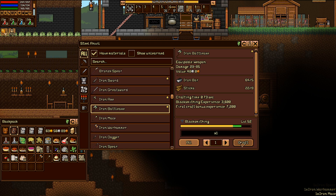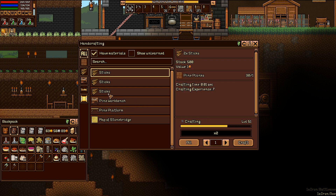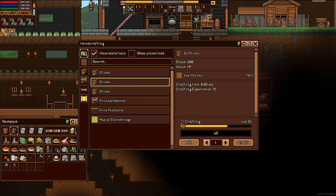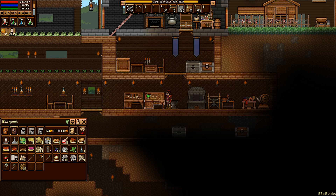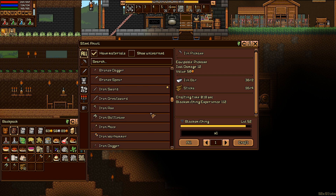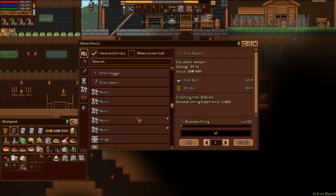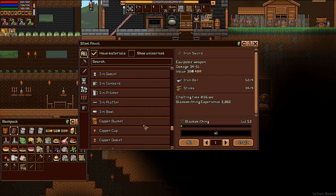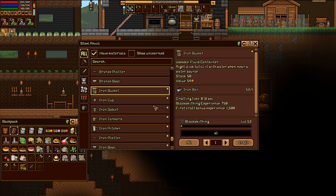I'm gonna need to make more sticks obviously. Let me make them right now — slap down 40 from the pine, then make some more weapons. I still have 50 steel — what am I supposed to do with all this? Make a bucket, make a cup? It's worth 45 bronze.